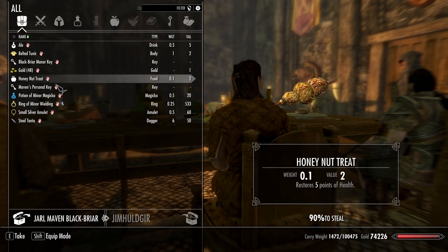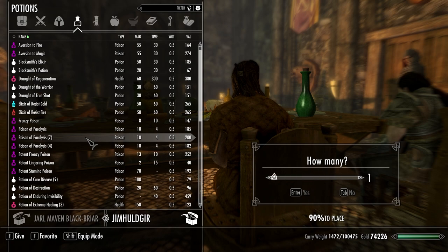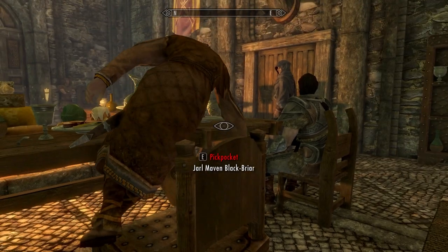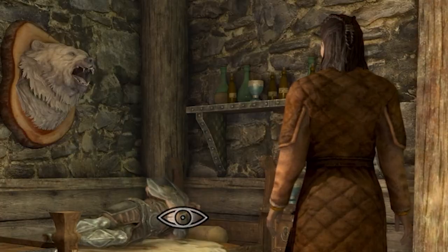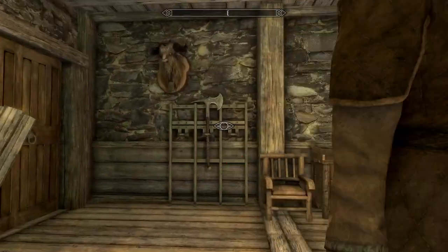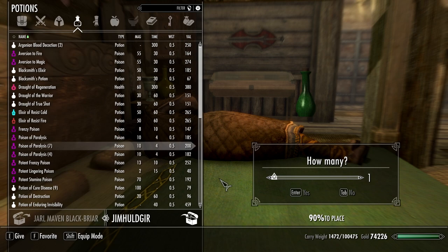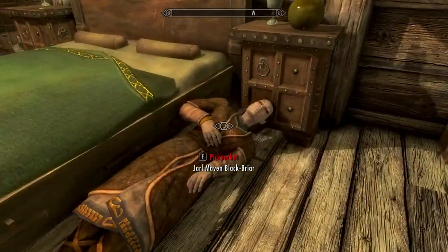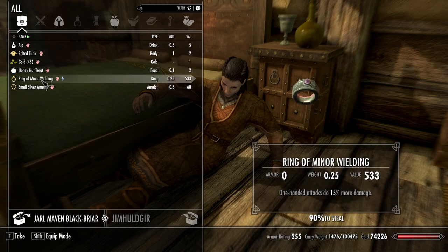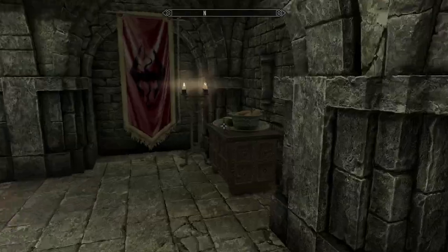She doesn't seem to be here, but no worries — quick save, give her a paralysis potion. Bingo! And when she comes to, that will be mine. She's following him to bed — I can see her unique dagger. Maul's still staring right at me. There it is! Black Crow Dagger, baby! Also taking all this other stuff. Thank you Maven, goodbye. That brings us to Castle Dour.